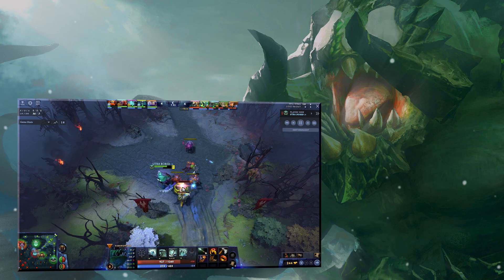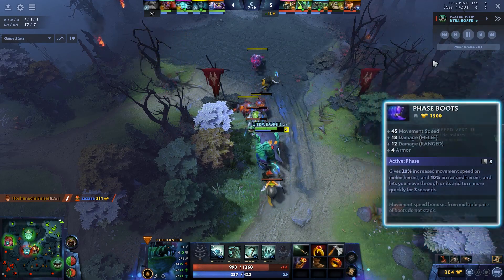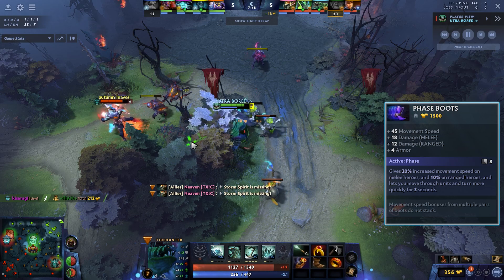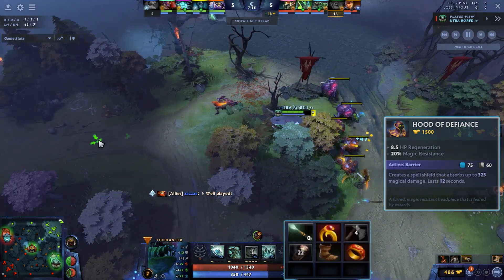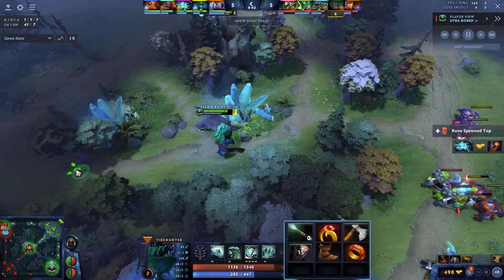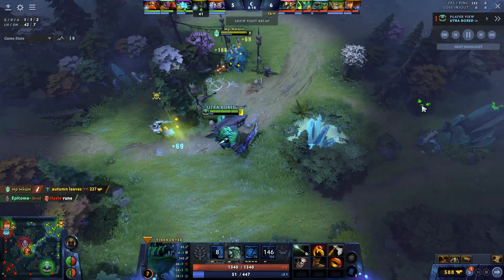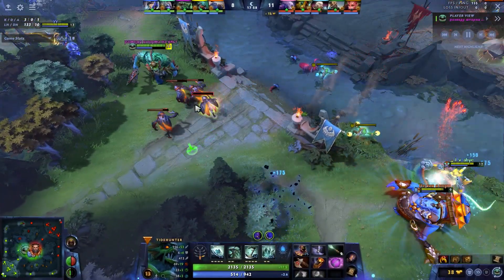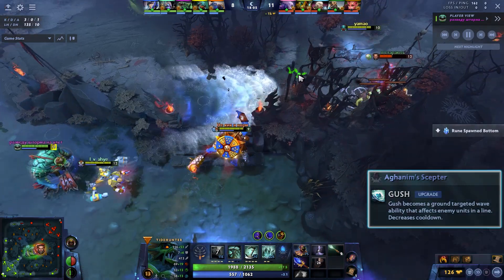Getting into our second build: Hood, Axe, Blink on Tidehunter. A couple of things — number one, please go Phase Boots, not Mana Boots. This hero needs armor. Buy Phase Boots, then Soulring, then Hood. The nice thing about Hood is if the laning stage is difficult, you don't have to complete it right away — you can pick up a casual Ring of Health. What a lot of people do wrong with offlaners is rush a Soul Ring on Tide and constantly sacrifice 170 HP as if that's a resource they have. It's not.